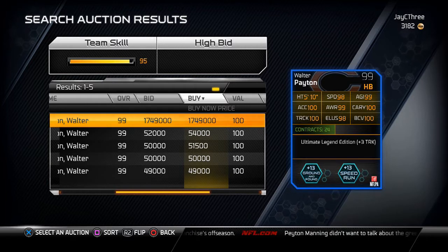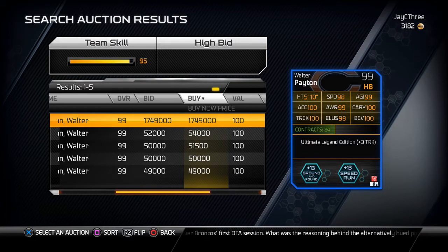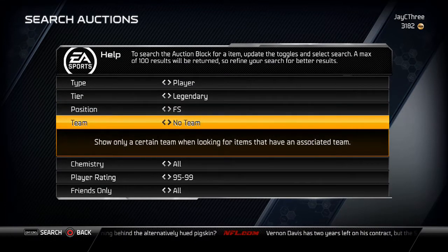He also has plus three trucks, so he has 103 trucking. If I had enough coins — as y'all can see in the corner I'm a broke bum — but if it were me I would rotate Thurman Thomas in with him. Thurman Thomas already has like 95 trucking on his Ultimate Legends card, so that would be 98 trucking. Him and Thurman Thomas together would be the best halfback core in the game, no doubt.